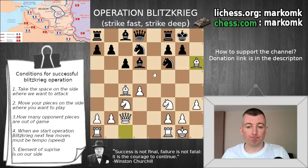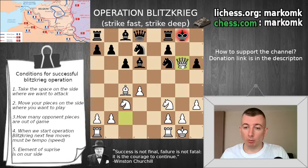White plays here bishop takes on h6 — something Black of course didn't expect. If he doesn't take, he will stay without one pawn. So let's see what happens if he takes: g takes on h6.